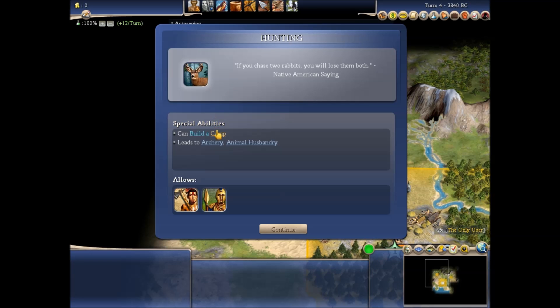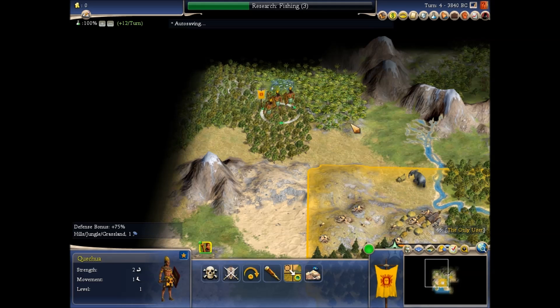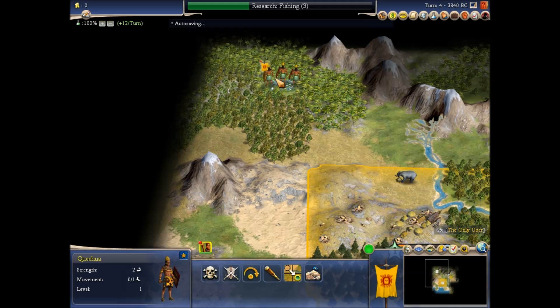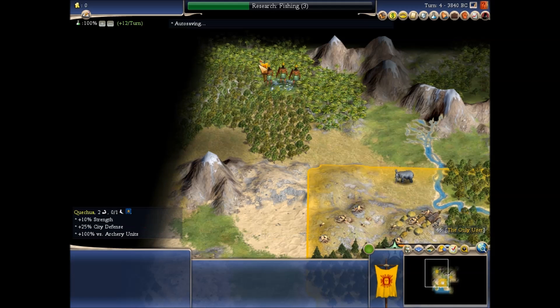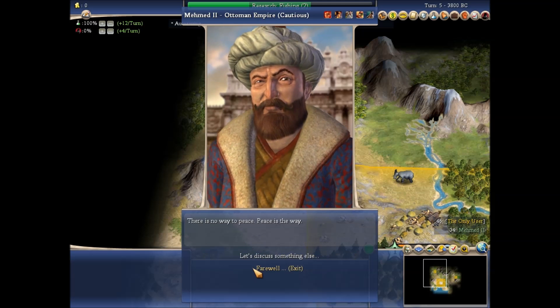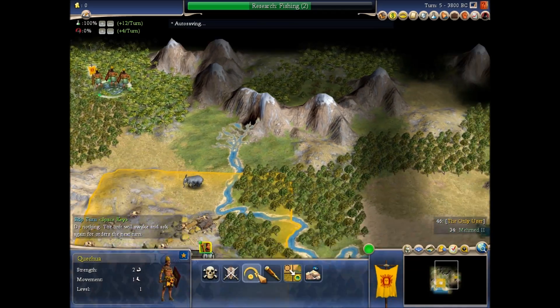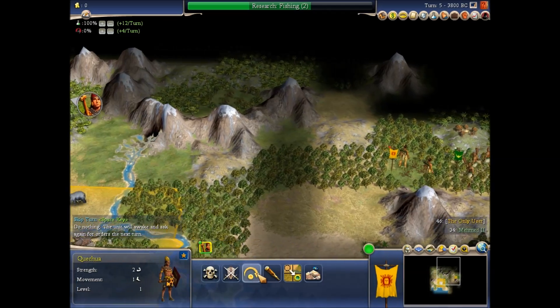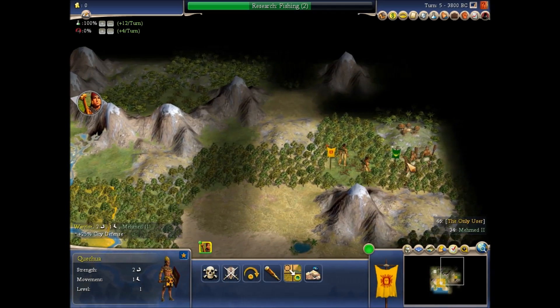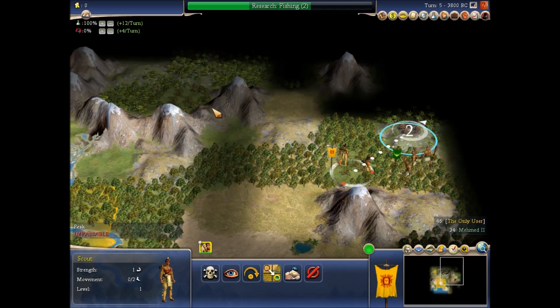Let's see if you have two rabbits — you will lose them both. Next, fishing — I want to make the most out of every tile I have. Oh, found the Ottomans. If I were smart, I would probably just declare war and take them out immediately, but I don't have any real damaging units anyway. You guys need to go up there.